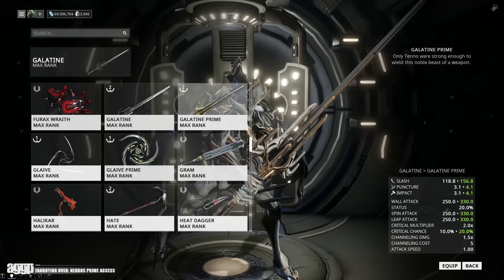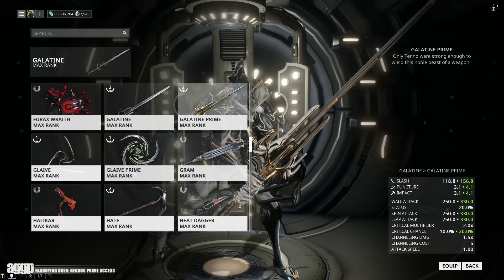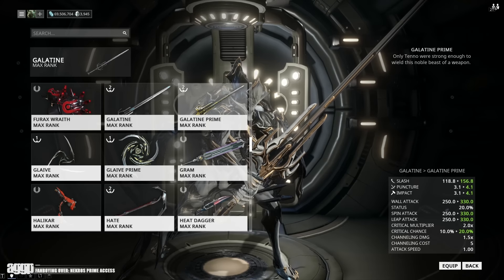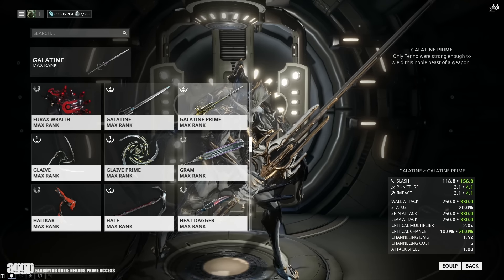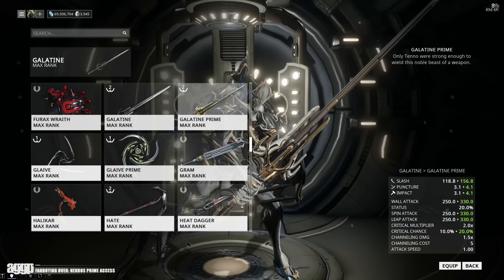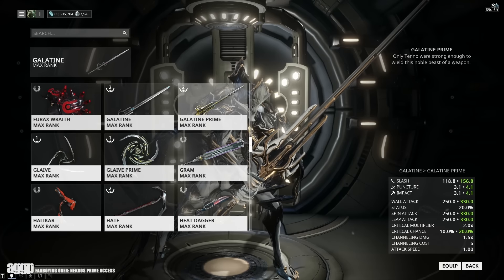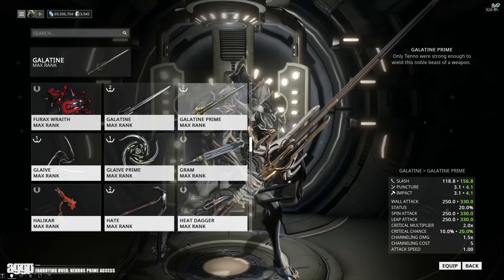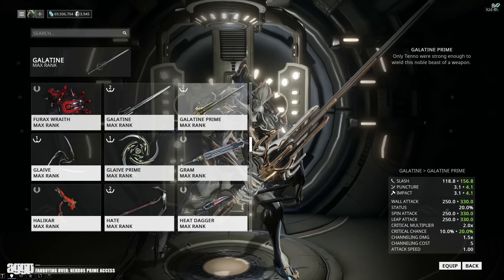Let's start with the easy stuff. The Galatine has gotten a major upgrade, jumping from 125 base damage up to 165, giving it the highest base damage of all equippable melee weapons in game. In addition it's got a 10% boost to its crit chance, putting it at 20%, which goes quite well with its existing 2x crit multiplier. This is super solid for all of those body count blood rush combos.